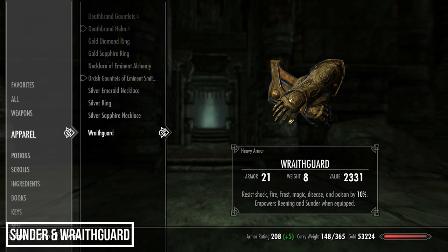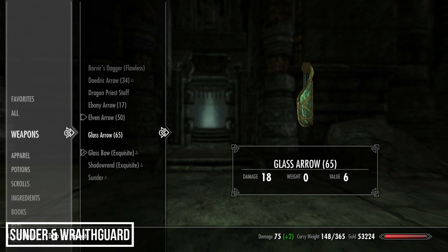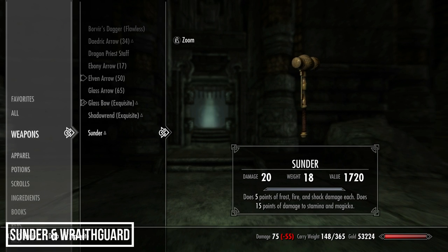Once the Messenger is defeated, enter the center area and claim the weapon and glove. Wraithguard raises resistance to shock, fire, frost, magic, disease, and poison by 10, and also increases health and stamina by 20 and magicka by 50 if Keening is equipped. It increases one-handed damage by 15 and stamina regen by 50 if Sunder is equipped. Sunder deals 5 points of frost, fire, and shock damage in addition to 15 stamina and magicka damage.